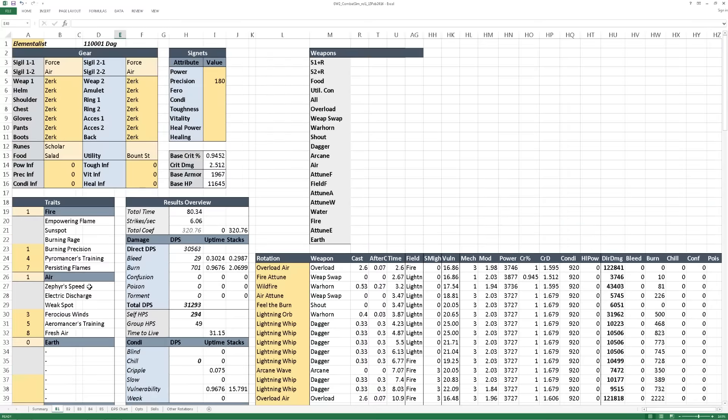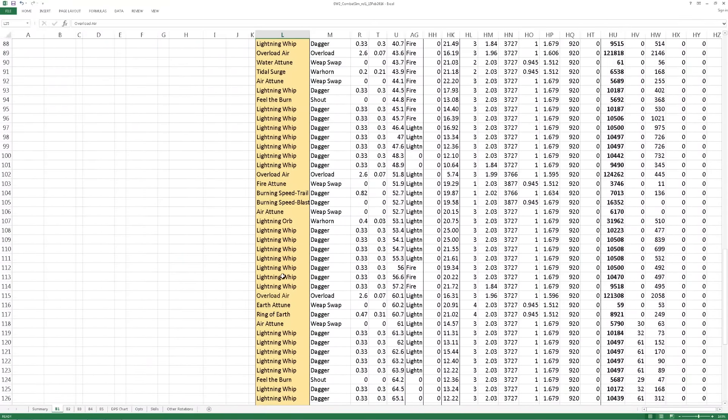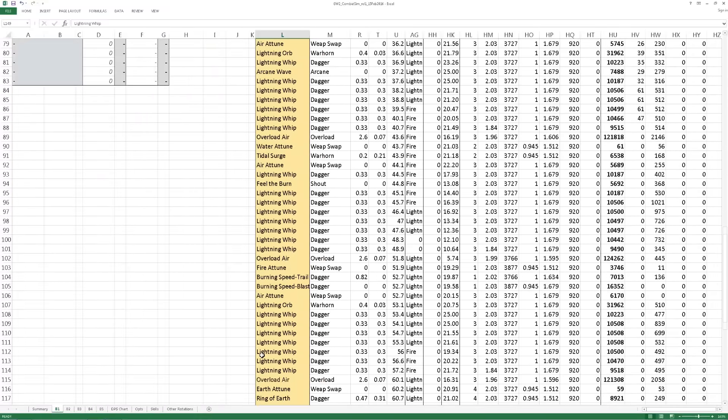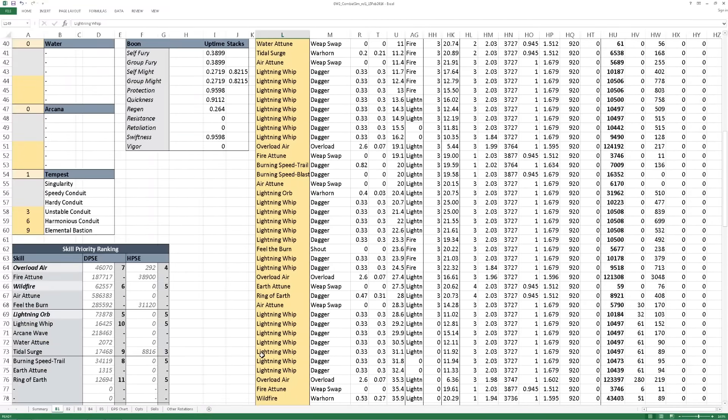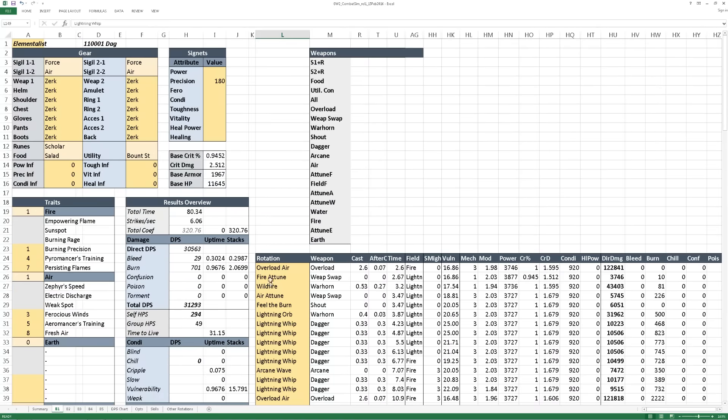Once you have your traits picked out and some idea of what kind of build you're going for, you'll want to input your rotation. You'll put your rotation into blocks from L25 all the way down to L150. I could extend this further but that starts becoming a stress on the program — I've already crashed my computer and my tester's computers many times during development.